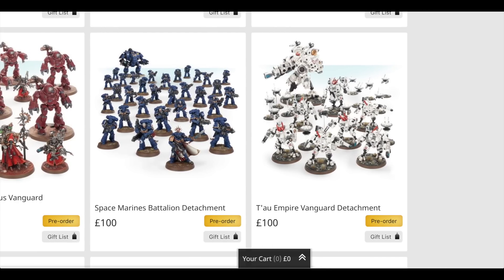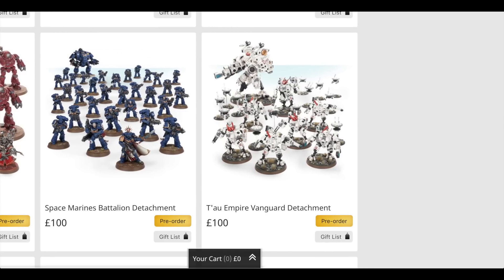You could use the new Contrast paints to start an Imperial Fist Force or Salamanders or something like that. The Tau Empire Vanguard Detachment includes a Commander at £30, two boxes of Crisis Suits normally at £45 each — that's £90 — and one Riptide at a whopping £50. You get that massive Riptide in there — the most expensive model individually across all these Apocalypse sets, half the price of the set itself. So that would be a grand total of £170, meaning you are saving £70. That's the best value.